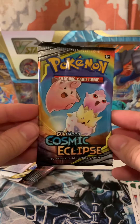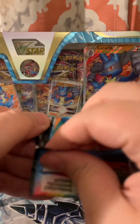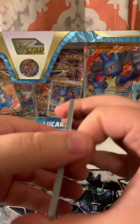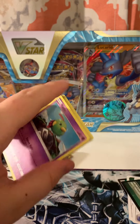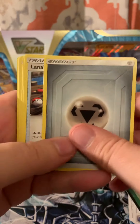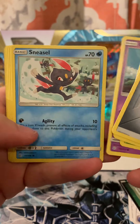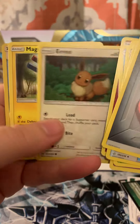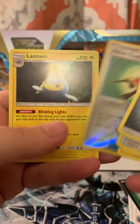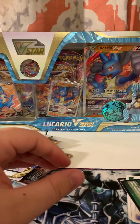Here it is — the Cosmic Eclipse pack, about ten dollars. There are a couple of really awesome cards in Cosmic Eclipse we'd love to get. Not going to look at the code card because I don't want to know what we're going to get. Metal energy. Pulls: Lana's Fishing Rod, Gloom, Anarith, Sneasel, Flabébé, Eevee, Magnemite, Island Challenge Amulet, and a non-holographic Lanturn. That is the video, my friends.